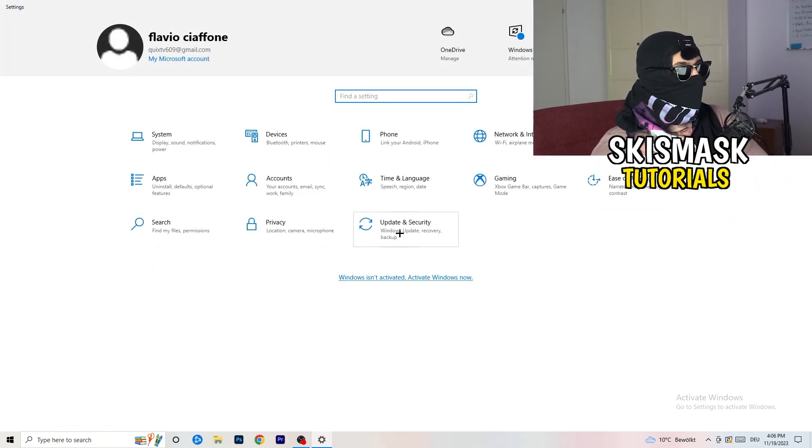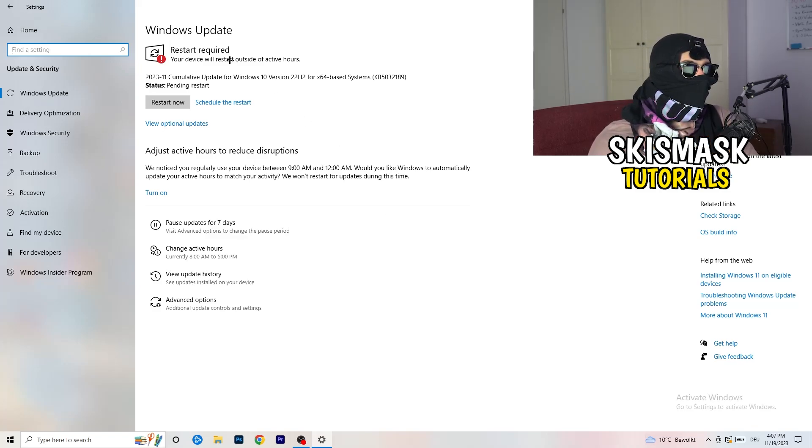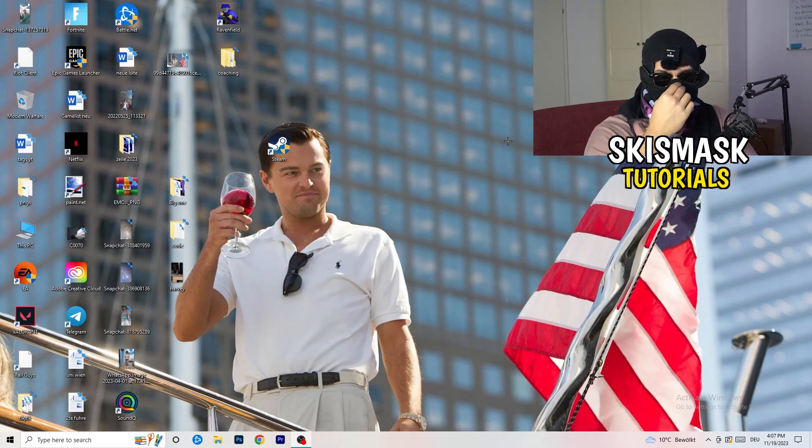Go back to Settings and click Update and Security. I know it sounds basic, but updating every single driver on your PC — especially Windows — will help with every issue you're having. Trust me and update everything. As you can see, I need to restart my PC for a pending update. Also update your graphics card driver. For me that's Nvidia GeForce — go to your GPU's software and download the latest driver version, since some games need the right driver to run optimally.